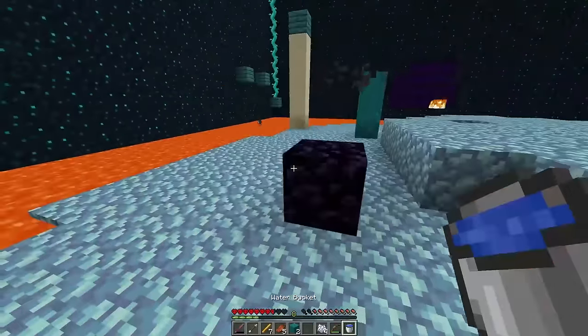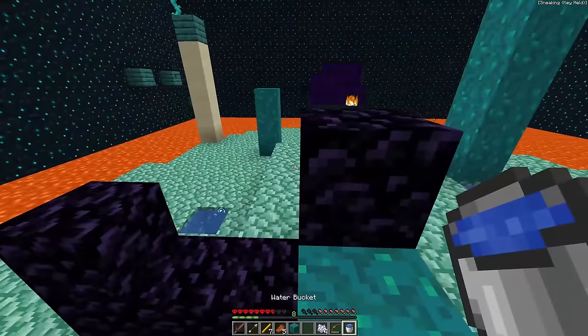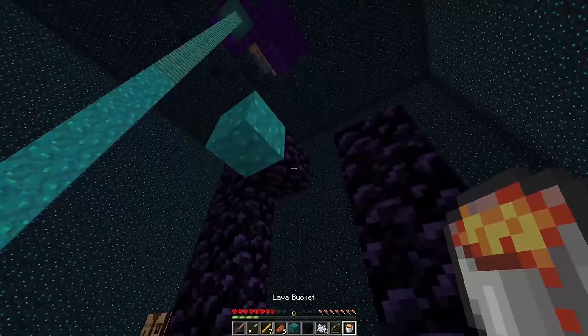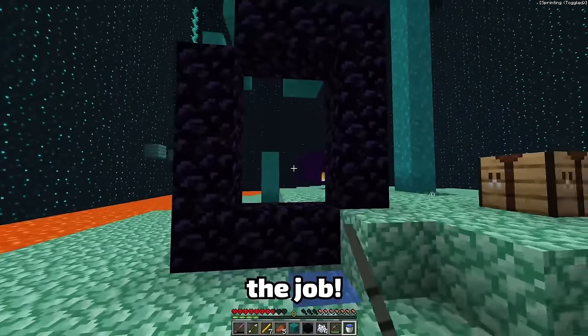Make a crafting table, and then we make a bucket! Yes! I can make obsidian! Slowly but surely, I'll be able to make myself a nether portal by only using one bucket! We're almost there — and the last block right here, lava there, and water! Perfect! It's a little bit unsymmetrical, but it will do the job!